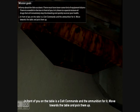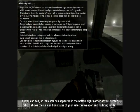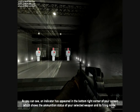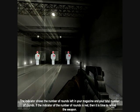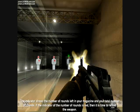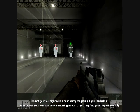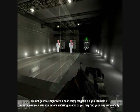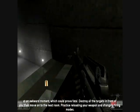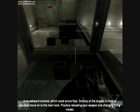'In front of you on the table is the Commando and the ammunition. Move towards the table and pick them up.' The ammo indicator has appeared in the bottom right corner showing the ammunition status of your selected weapon and its firing mode — rounds left in the magazine and total rounds. When the indicator is red, do not go into a fight with a near-empty magazine. I shoot up the targets — look at that, shredding! Can I shoot through the glass? No! Destroy all the targets in front of you, then move to the next room.